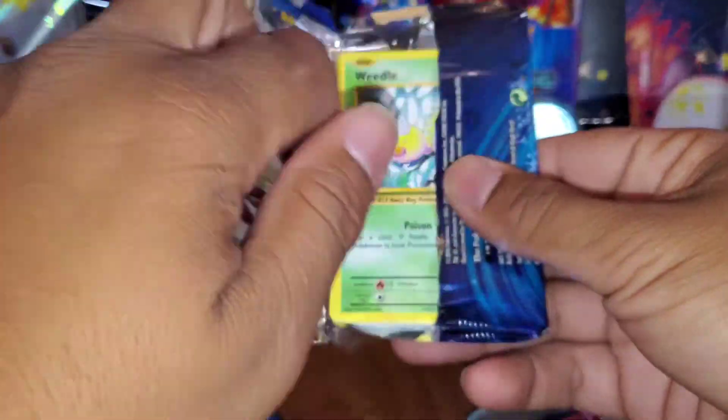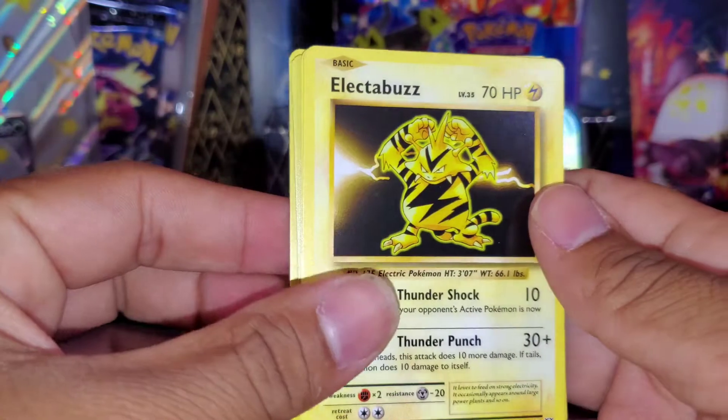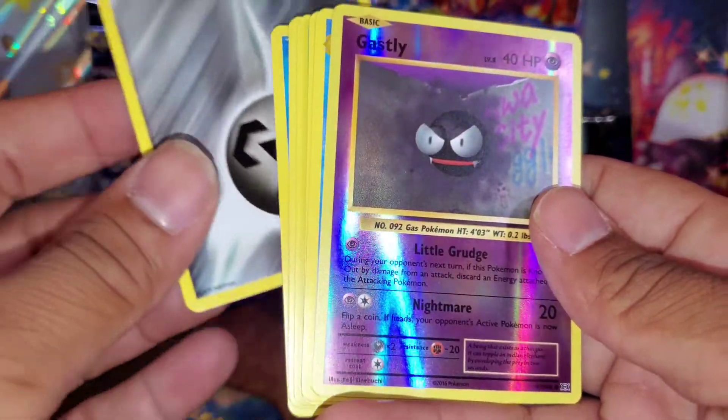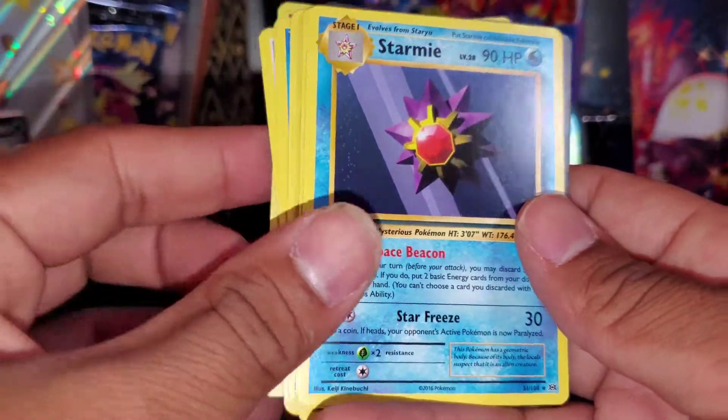Okay, we're starting off strong. We've got a Weedle, an Electabuzz — nice — a Drowzee, a Staryu, an Energy, a Reverse Holo Gastly, and a Starmie.